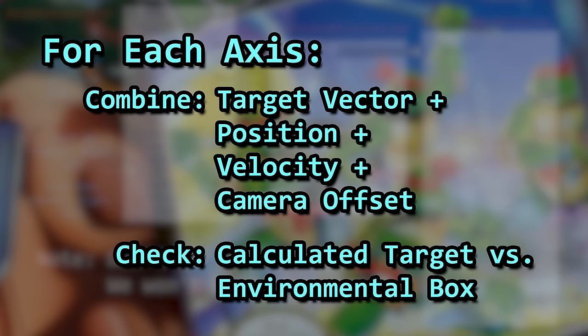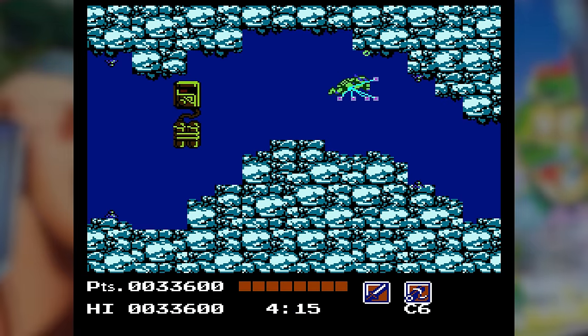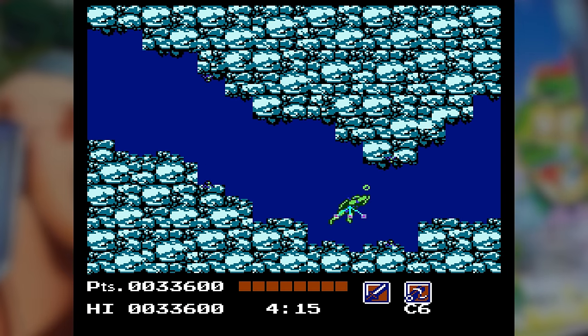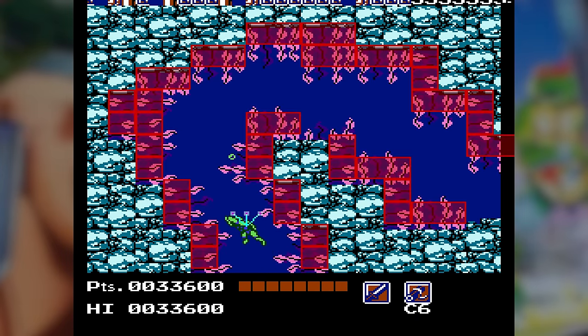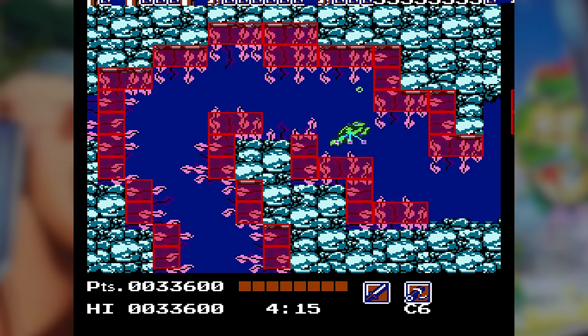The targets checked depend on the velocities. The code is rather large and basically sets a target by adding lookup vectors to a turtle's position, adding your velocity, and factoring in the camera's position. It then checks the target for collision against the type of environmental box in which it lands. We could trace the code, but it's a lot easier to understand if we just use graphics.